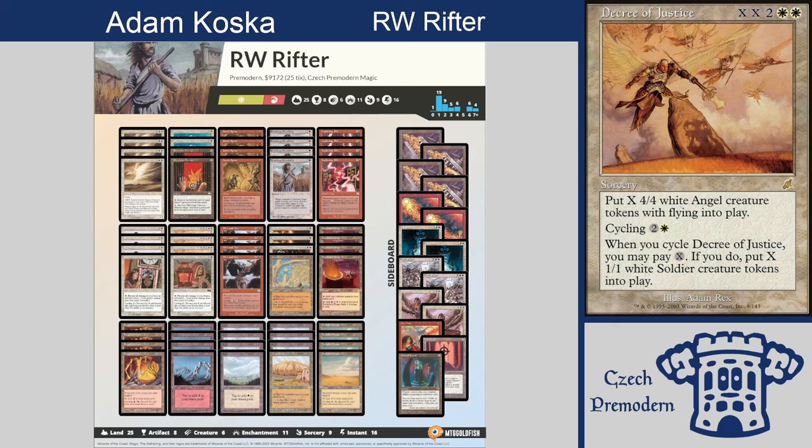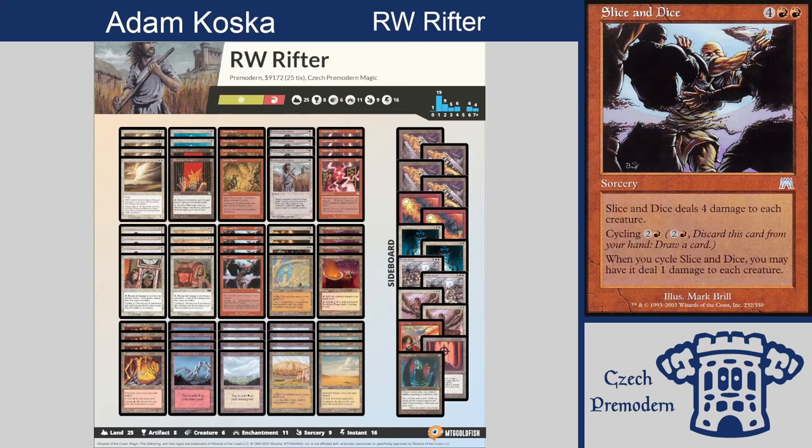You have counterspells against my removal, you have enchantment removal against the Lightning Rift, and of course there's the Armageddon which you already mentioned — I'm not gonna lie, I'm not gonna be wanting to see that card. Yeah, this deck used to be like one of the basic decks in standard and then it saw some play in other formats as well. In Premodern you can play against it quite often. What I think is interesting is some people love decks that just remove creatures and draw a card.